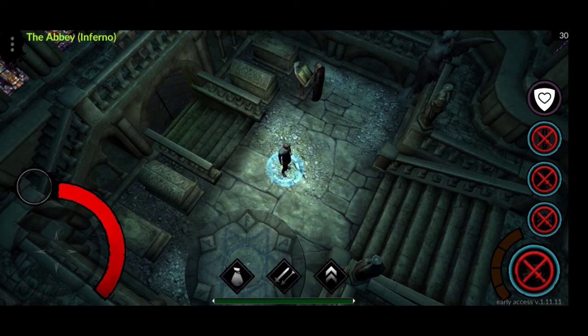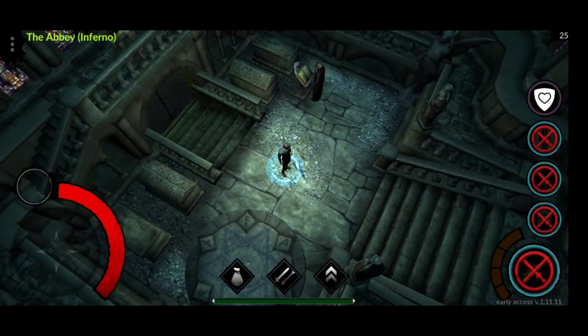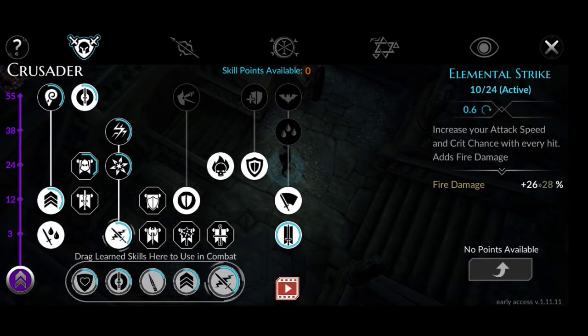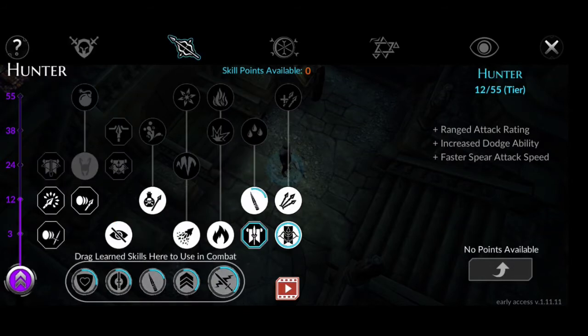Let's start off with our main attribute stats: Strength 140, Dexterity 80, Vitality 120, and Spirituality 15. For skill requirements, on the Crusader tree it should be 55 over 55 tier, and on the Hunter we have 12 over 55 tier.